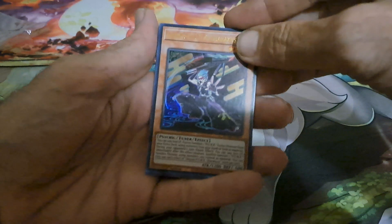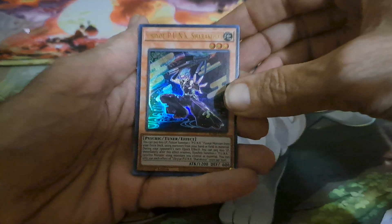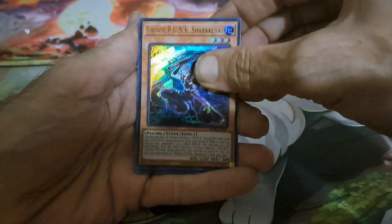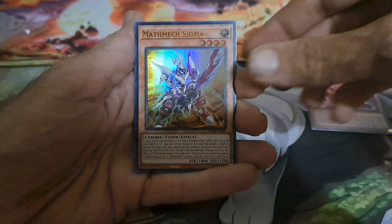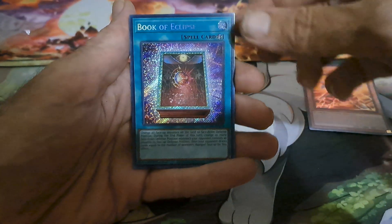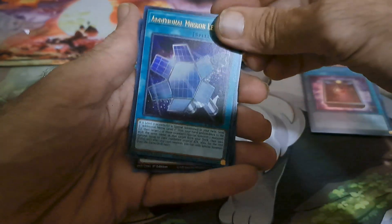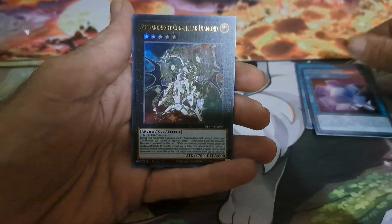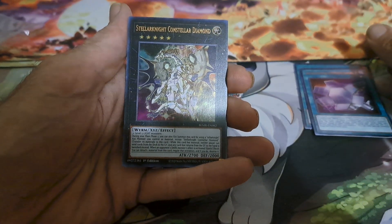Pack number one: Yu-Gi-Oh Punk Shark, Kru-Sai, Mathemeck Sigma, Book of Eclipse — that is awesome looking — Additional Mirror Level Seven, and a Stellar Knight and Stellar Diamond.